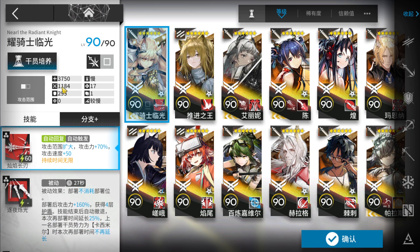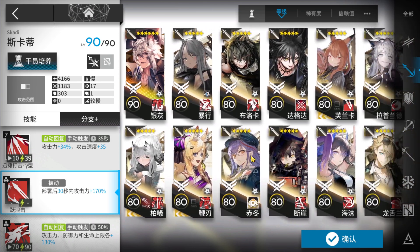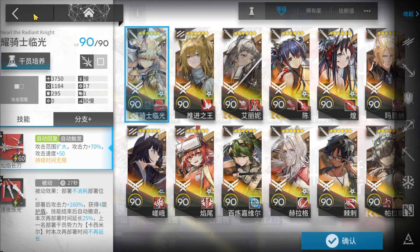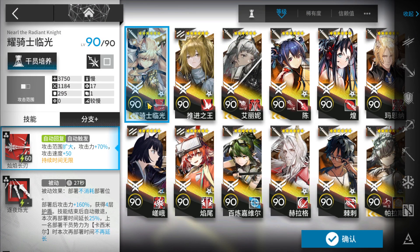Someone who can survive and stall the boss through at least the first phase — Skadi, Arts Guard, and similar operators work. Don't use a defender, because the defender will tank the cannons unless you deploy them earlier. It's better to use a guard with some damage.